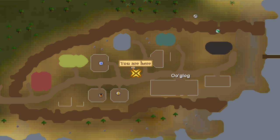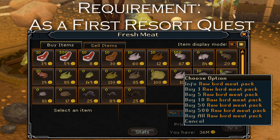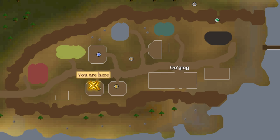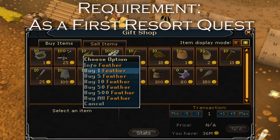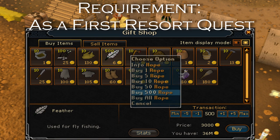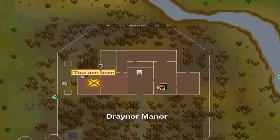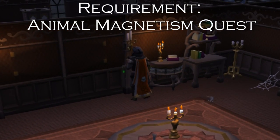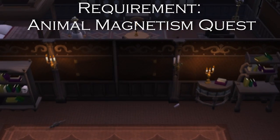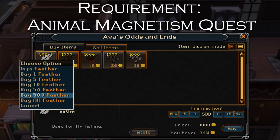Next, teleport to Mobilizing Armies using your Ring of Dueling and run east to Ooglog. Trade with Charger and purchase all raw bird meat packs. Next, run to the General Store and trade with Fraud to buy 1,000 feathers and all ropes. Note, you must have at least started the As a First Resort quest in order to access these shops. After this, teleport to Draynor using your Amulet of Glory and run north to the Draynor Manor. Once in here, on the first floor, enter the West Room and trade Ava. Buy 1,000 feathers from her. Note, you must have completed the Animal Magnetism quest in order to access these supplies.